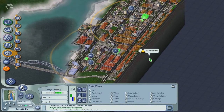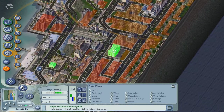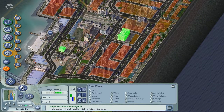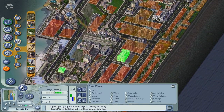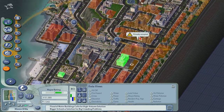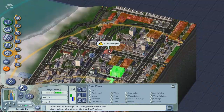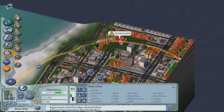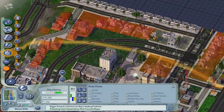Let's put in a high school, because we don't have one yet. And we also have the museum down there, so that'll help. Let's add some libraries — as we mentioned in a previous episode, libraries are very useful because they keep our sims from becoming stupid over time. They don't really cost much of anything; there's really no reason not to plop them. They're super cheap and super effective.